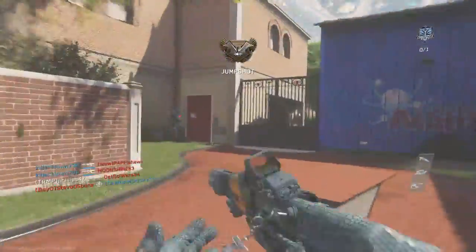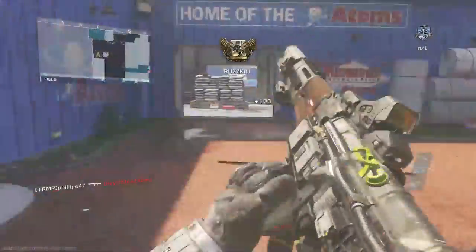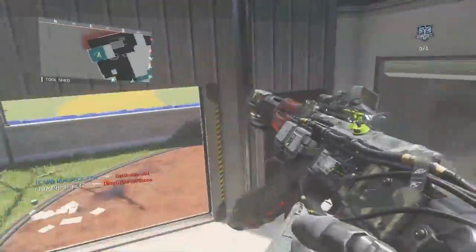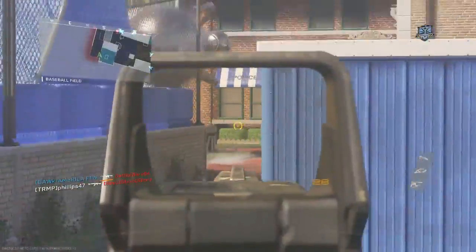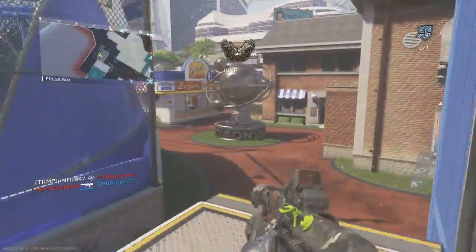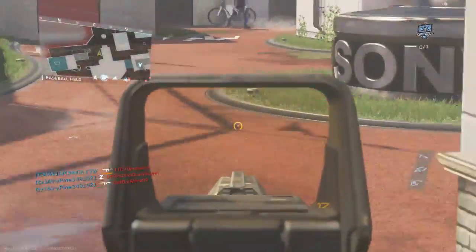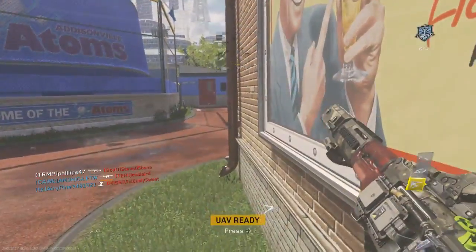Optionally, if you don't want to use one of those, you can switch out any of those attachments for a laser sight, which is greatly beneficial due to the fact that this gun has the widest hip spread in all of the assault rifles. If you've been paying attention to the gameplay, you'd notice that my ADS time is not 0.3 seconds because I have Quickdraw on. I'm going to show you the speed of the gun without Quickdraw, and the recoil changes with the VMC, with the foregrip, and without the VMC and without the foregrip.